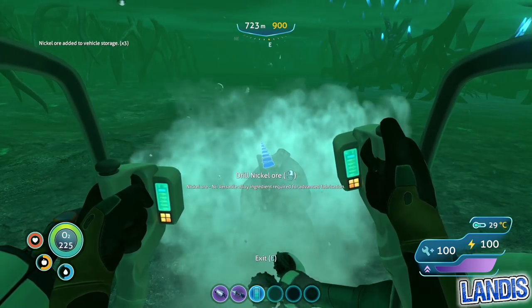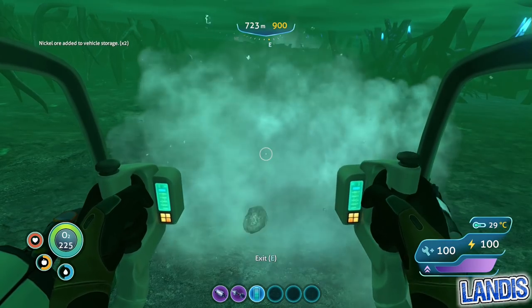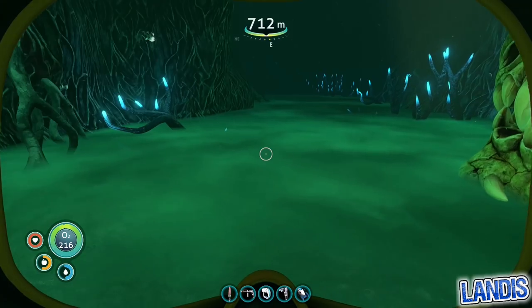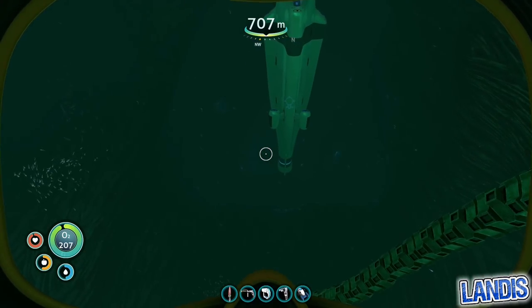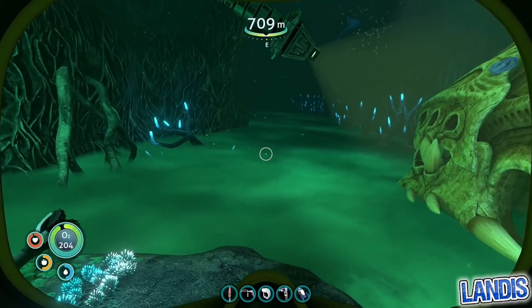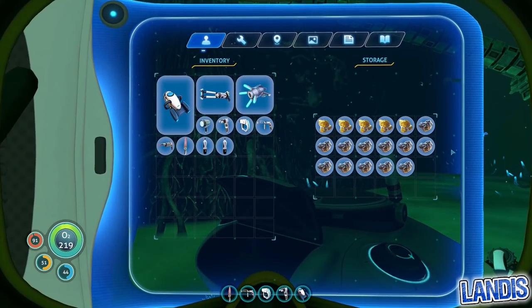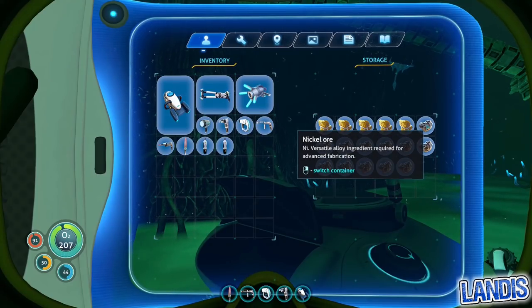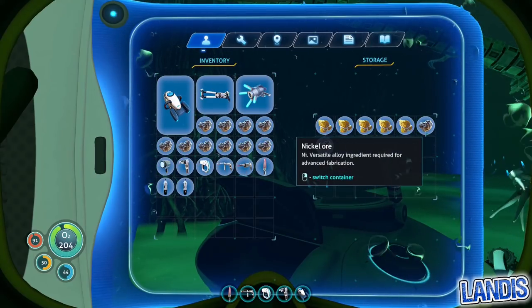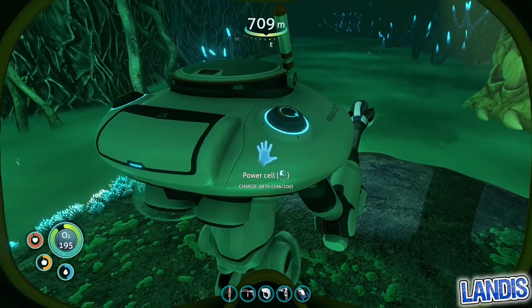So even though you can find nickel ore on the surface in very small quantities, it's definitely worth coming down here with an upgraded prawn to grab it. Should you attempt to enter the green water without the prawn suit, you will start taking damage quite rapidly, and the Seamoth will take damage as well. Be careful when exploring too far into the system, as there is a ghost leviathan not that much further in. Everything you pick up with the prawn suit will end up back in a 4x6 container, giving you 24 slots to fill up on. Once you've finished collecting everything you can carry in the prawn suit, come out, collect it, nip back up, and store it in your Cyclops — then go again.